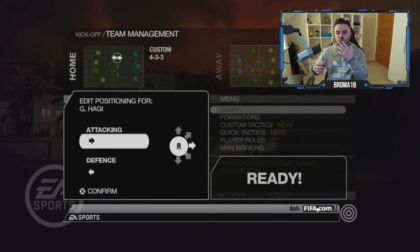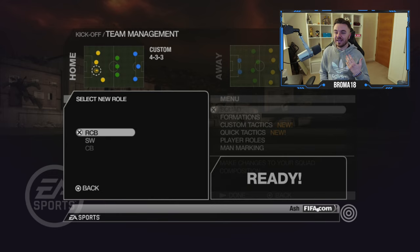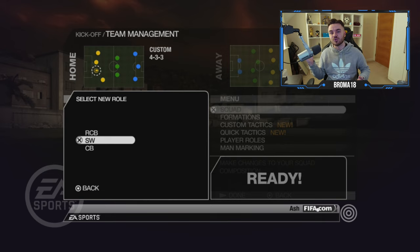The majority of these things are features FIFA 23 doesn't have. FIFA 23 does have player instructions, and some of them can be very good - cut inside on runs, come short, get in behind - which you can kind of replicate with this player positioning. But this also gives you fluid formations on top of that. Another thing you can do is set a centre-back to sweeper, so he can drop behind the defensive line and sweep up balls. That's a role we can't replicate in FIFA 23, particularly when trying to create custom classic tactics.